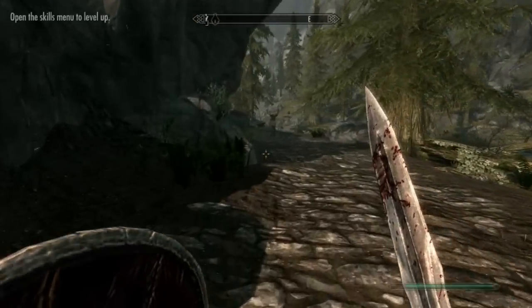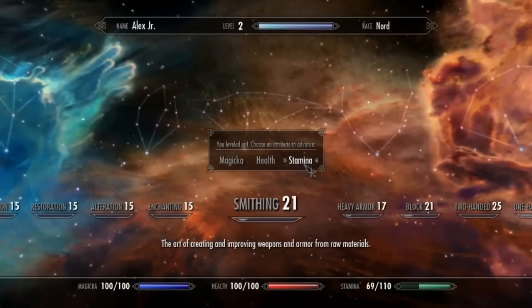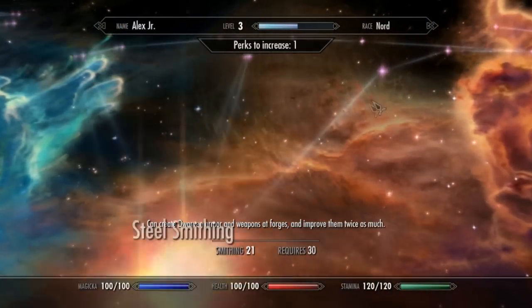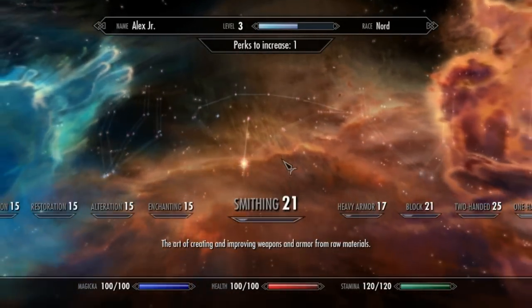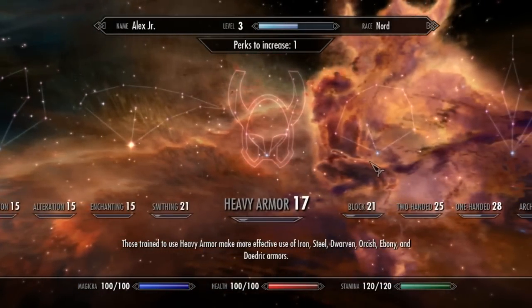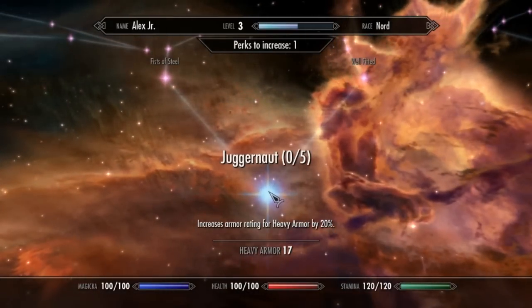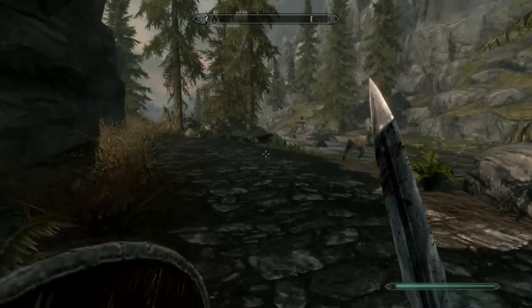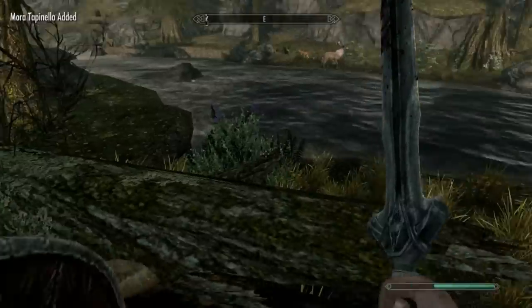You can hear it flapping about whenever you get near. Anyways let's head over to Whiterun. Oh yeah I leveled up didn't I — let's get some more stamina so we can run a bit better. Guess we'll do armor too — get some use out of that steel armor we're about to make for ourselves.